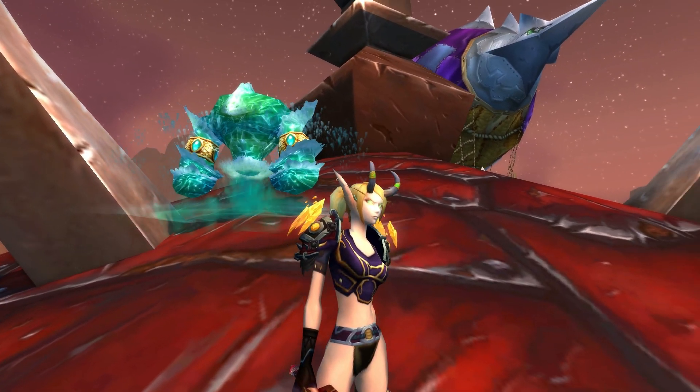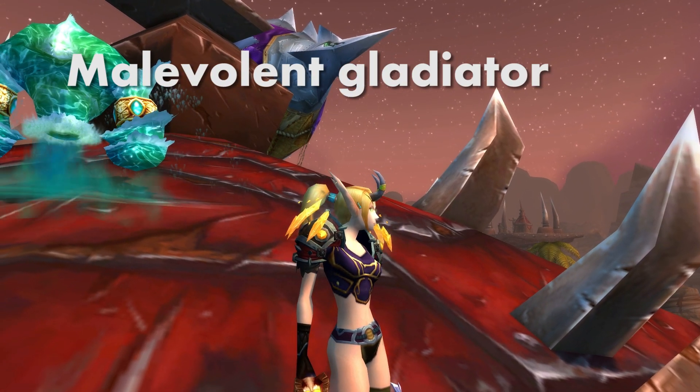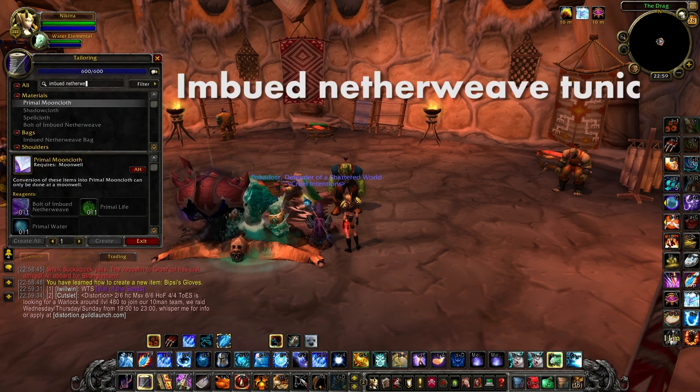Gloves, boots, bracers, belt, and shoulders are from the Malevolent Gladiator's set. Chest is very easy to get — just have a tailor craft it for you. The name is Imbued Netherweave Tunic.